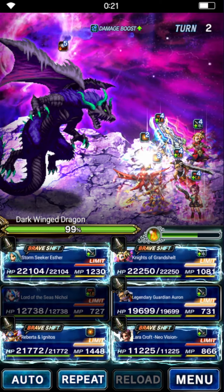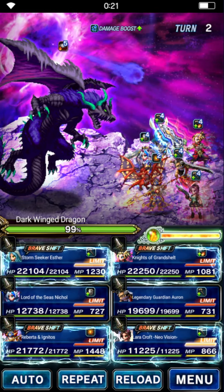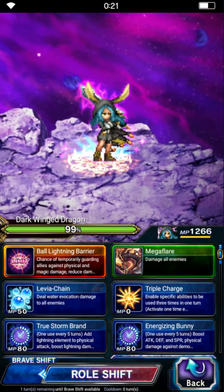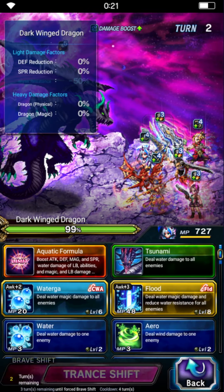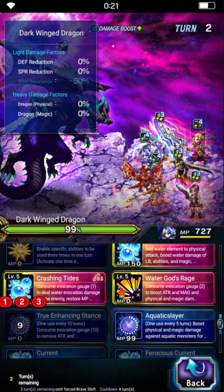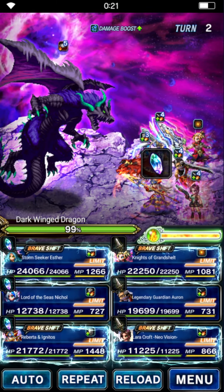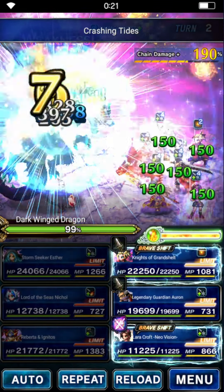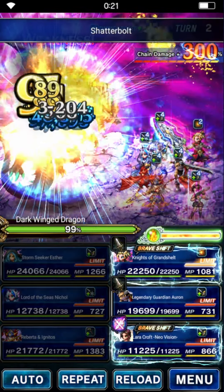That attack is water type, and Nicole has 100% innate water resistance anyway, so that's easy. Then Esther brave shifts and will triple Shatterbolt. That's the reason why we need full evocation gauge on turn 2, because Crashing Tides consumes evo gauge. We're going to get rid of the 100 chain score. You should in an ideal case always use Lara first — I didn't, but oh well.